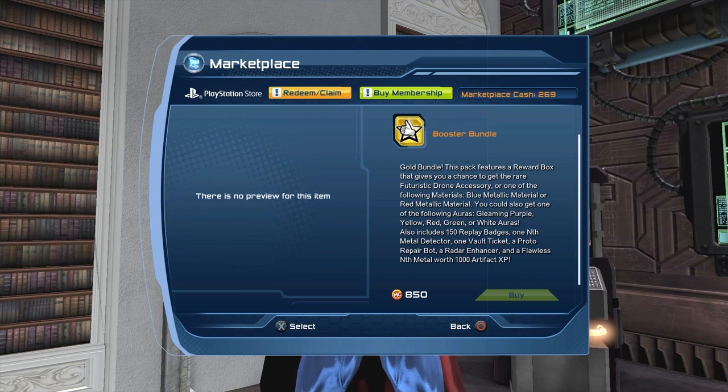I thought I should give a bit of warning about the booster bundle: the materials are a rare drop, so if you're unlucky you could open a whole bunch of booster bundles and not get the material. I strongly suggest do not purchase a booster bundle just to get the material. You're much better off just playing the broker and buying the material from the broker. If you do purchase the booster bundle, purchase it for the 150 replay badges, the Anth Metal Detector, the vault ticket, the Proto Repair Bot...